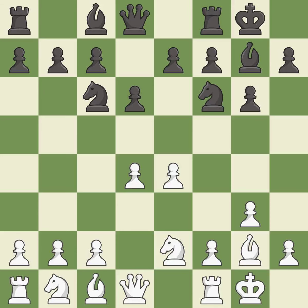Castling gets the king to a safer square, out of the center of the board, while also developing a rook. Castling to the same side of the board as the opponent avoids some of the attacking associated with opposite side castling. It is good.